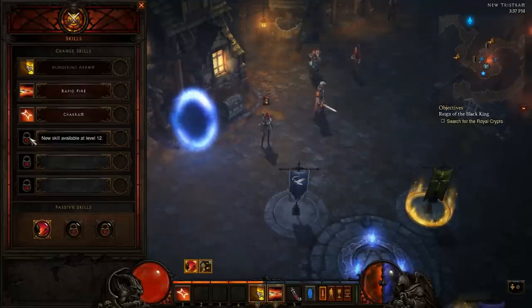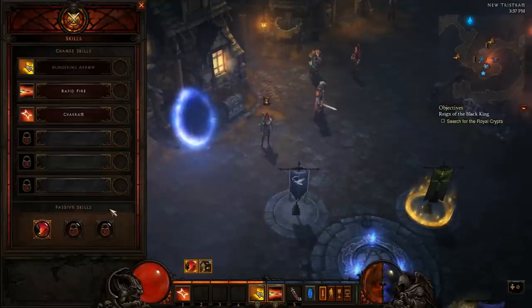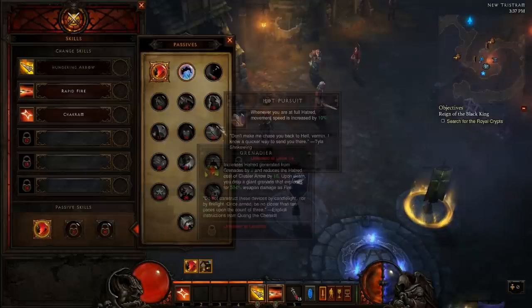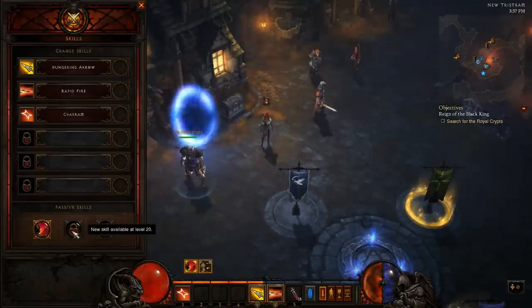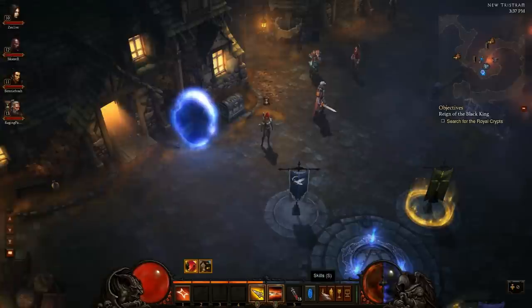To unlock new skills you need to be at level 12, 18, and level 24. On the bottom here there are passive skills — you have three passive skill slots. I have one unlocked because I hit level 10, and when you click on it you have the list of all your passive skills that you can change to. You'll unlock two more passive skills at level 20 and level 30. That's it for the skills.